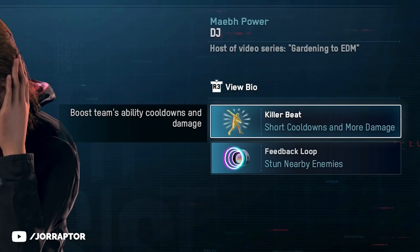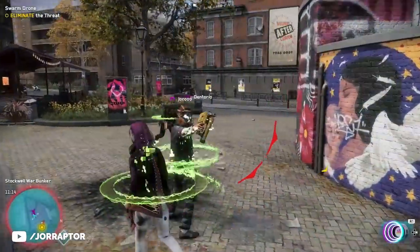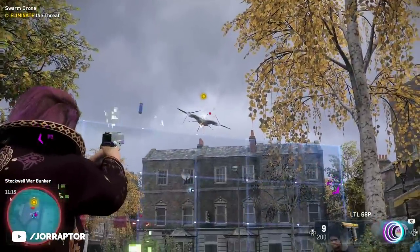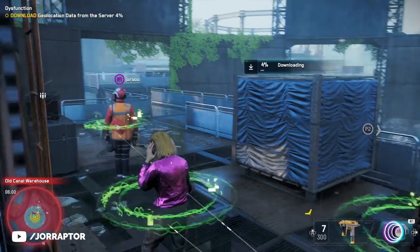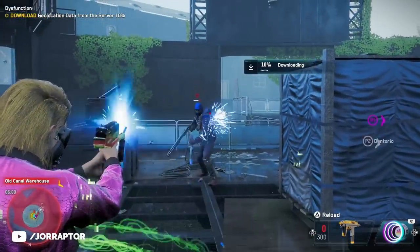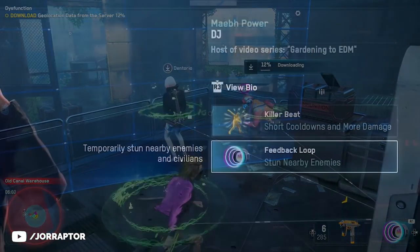The DJ can buff other teammates by doing the killer beat ability — activate it and all allies nearby get increased damage and improved cooldowns for their abilities, which is awesome. You have to pick the right moment though because the ability only lasts for one minute and then you have to wait three minutes before you can use it again. So it's smart to do it at the start of a fight or against high health targets.